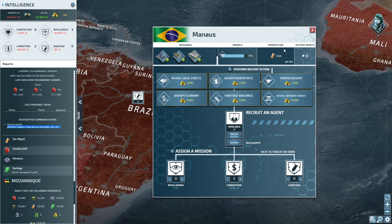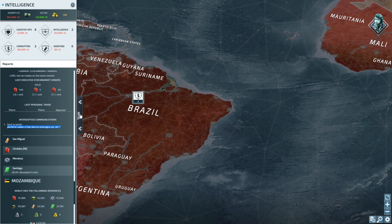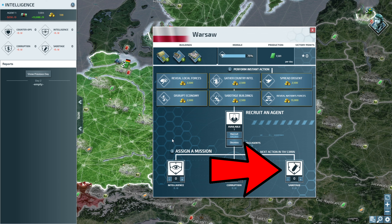Corruption will mess with their resource production and basically make them lose money on that city. Lastly, Sabotage will destroy the buildings in that city and stop them mobilizing anything out of it — also very useful if they are gold-hungry, unless they have a lot of gold, in which case you're out of luck.